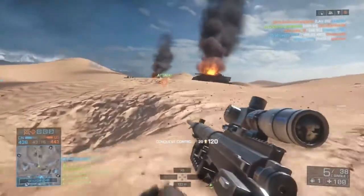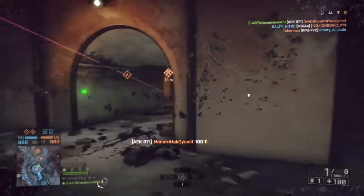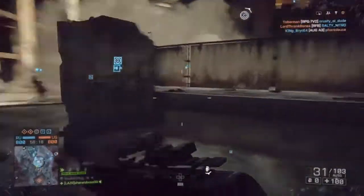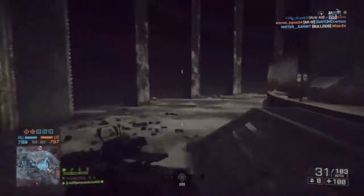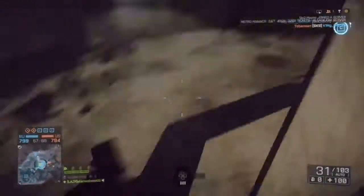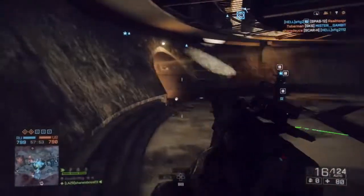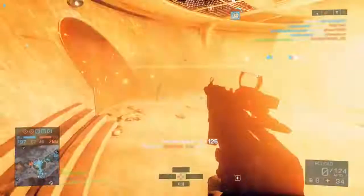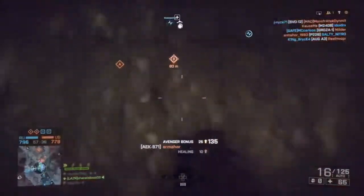Next we're going over assault rifles — arguably the best class of weapons in this game. The first is the AEK, definitely the fastest-killing assault rifle. The FAMAS is similar but pretty impractical because of its long reload and small magazine, so the AEK is probably the best close-quarters assault rifle. If you have an aggressive play style it deals out damage really quickly. You'll see me mowing people down this hallway on Locker — it's definitely good for close-quarters maps like Locker and Metro.